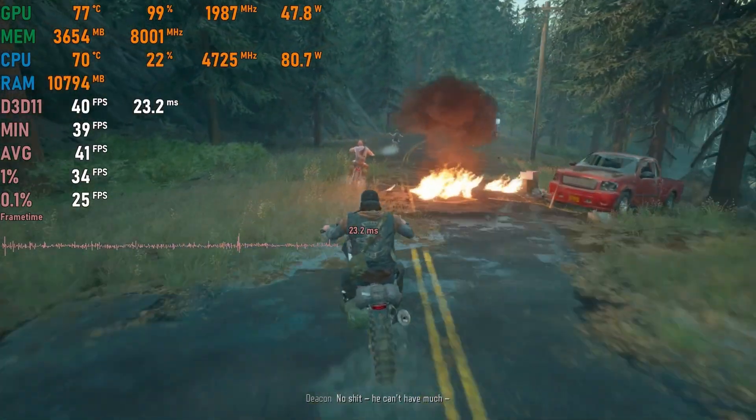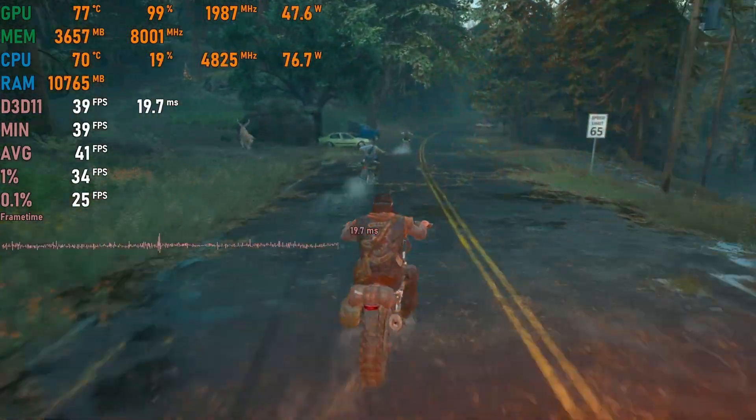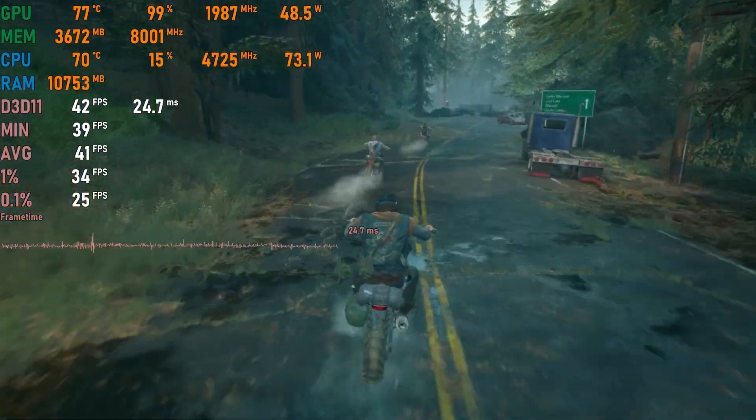Days Gone on medium settings: at the very beginning of the game we get an average of 40 fps, which is playable, but there might be drops below 40 fps to 30 fps in more demanding scenes.